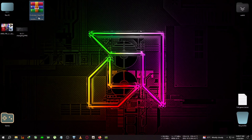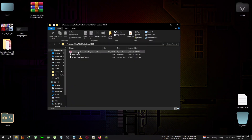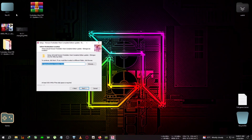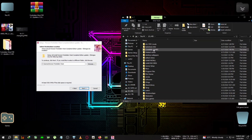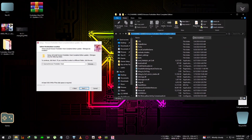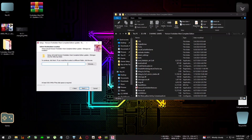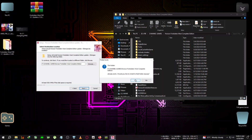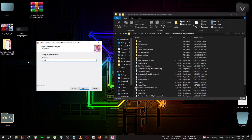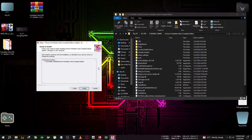First, you'll need this zip for Forbidden West FSR 3.1 Update 1.5.80. Extract it to the desktop, then run the update — click OK, click Next. Now you need the installation directory of Forbidden West, where the ForbiddenWest.exe is located. Go to the address bar, right-click copy, then select the path, delete it, right-click paste, and click Next. It will prompt you to overwrite — click Yes, then type your username.